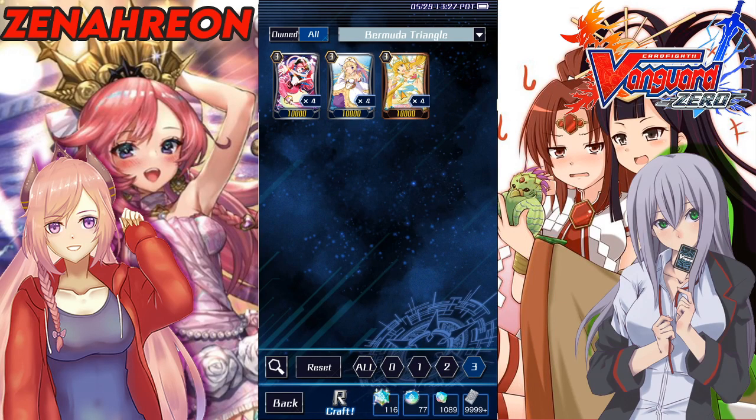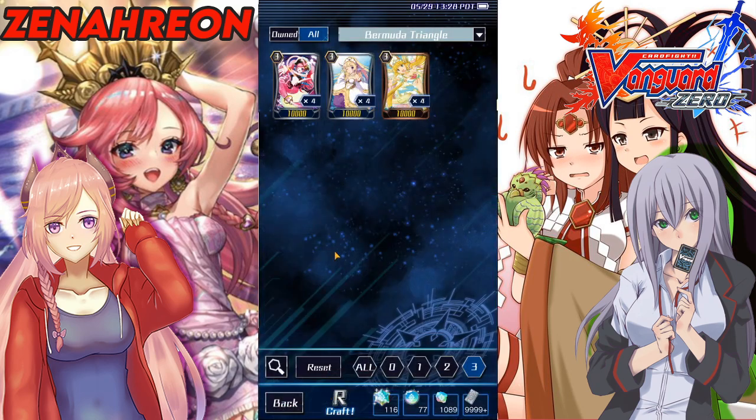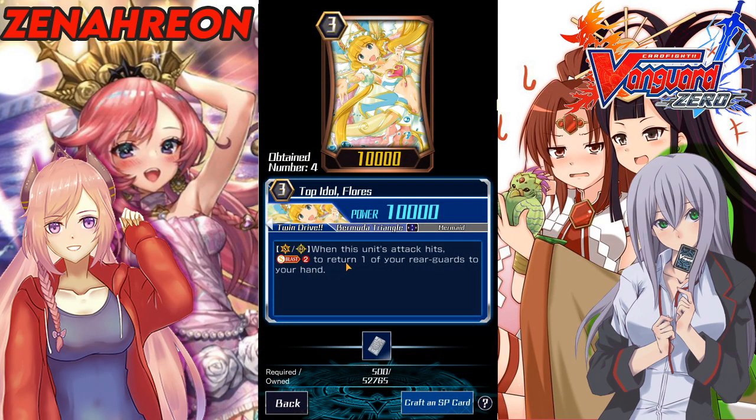For Grade 3 options: Cream might see play since she's a 13k attacker who gets over numbers. For Coral this might help since they might lack numbers depending on the commons and rares they get. For Pacifica, if you need to go for a kill turn, you can call her and swing for 21k — any triggers will be higher. It takes a trigger out of your deck, but if you feel they're just going to check a trigger you can call her out. Just don't let her be a heal.